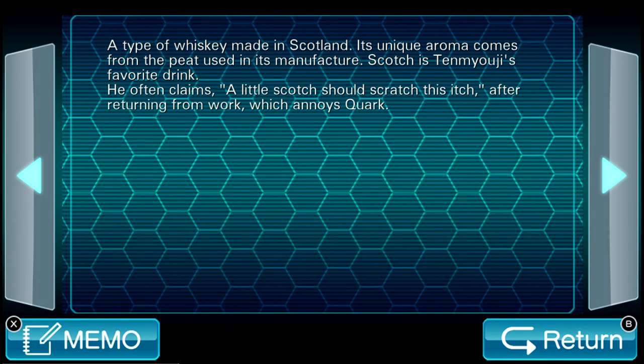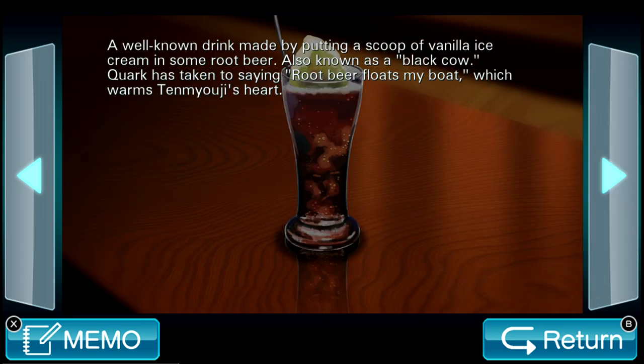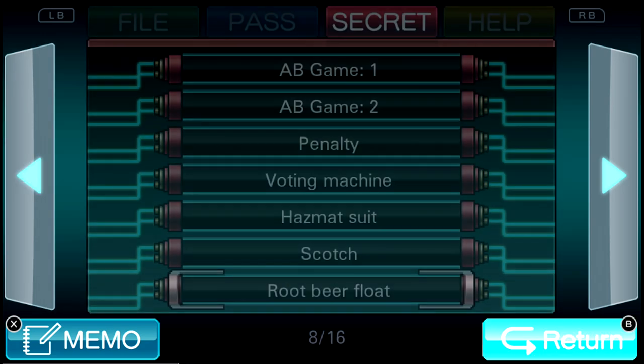Scotch — a type of whiskey made in Scotland. Its unique aroma comes from the peat used in its manufacture. Scotch is Tenmyoji's favorite drink. He often claims 'a little Scotch should scratch this itch' after returning from work, which annoys Quark, mostly because of his bad drinking habit. A well-known drink made by putting a scoop of vanilla ice cream in some root beer — oh, root beer float. Also known as a black cow? Quark is taking the saying 'root beer floats my boat,' which warms Ten's heart. That's a good saying.